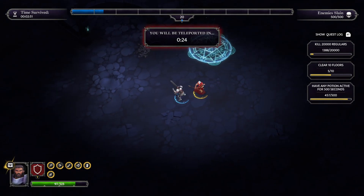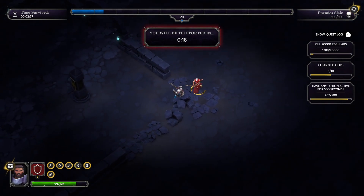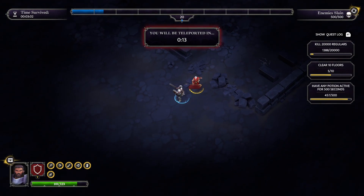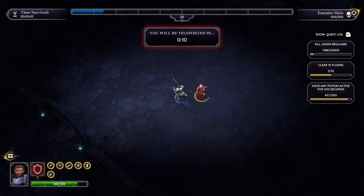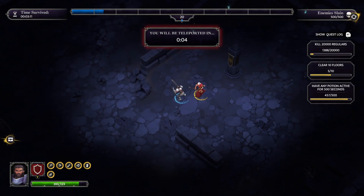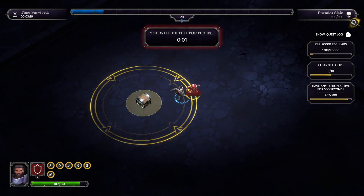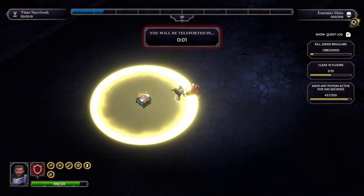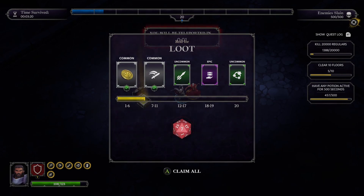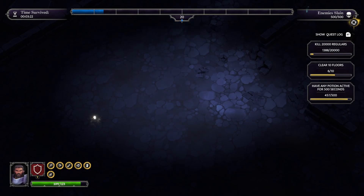Do I try and go for this chest? No idea how far it is, but let's go. We've almost got the potion quest sorted now, which has taken a while. This chest is miles away — we got there just in time, because the timer stops when you get in the chest interaction. I'll roll a 7 — at least I got something. And away we go, beamed up to the next floor Star Trek style.